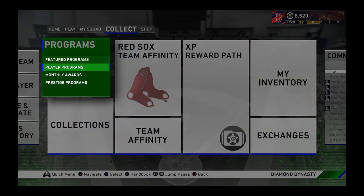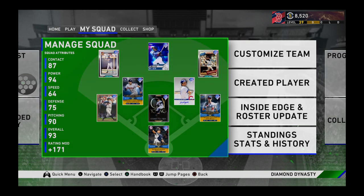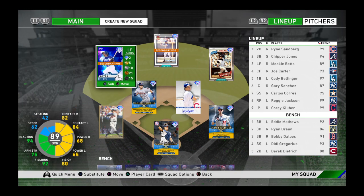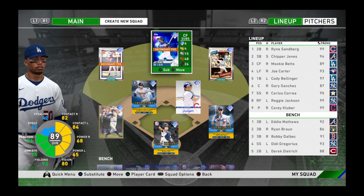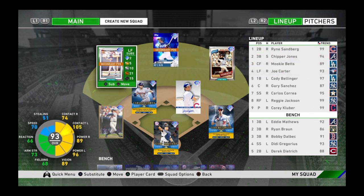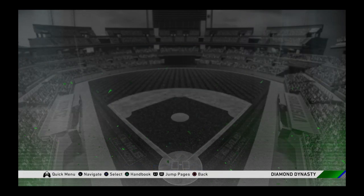I did complete the June POTM this morning. Got Belly — easy. He is now at first base. I honestly don't know what to do. Do I move Mookie to left and take Carter out, put Belly in center, and then put Dahlbeck back at first? I think that's what I'm planning to do, because Carter's not really that good and I haven't even been hitting good with him. Tell me your thoughts.